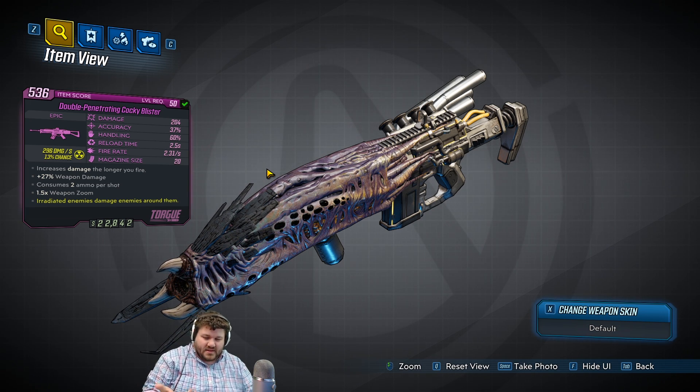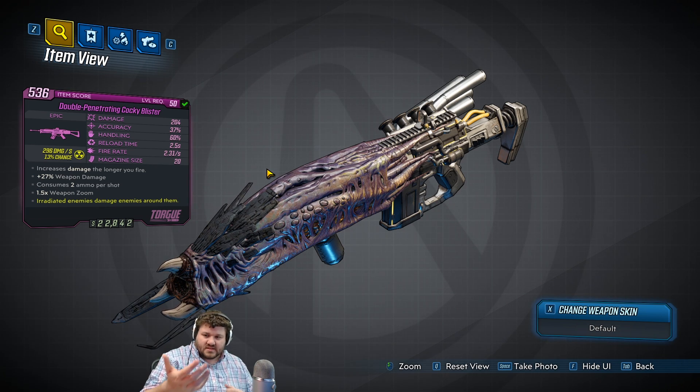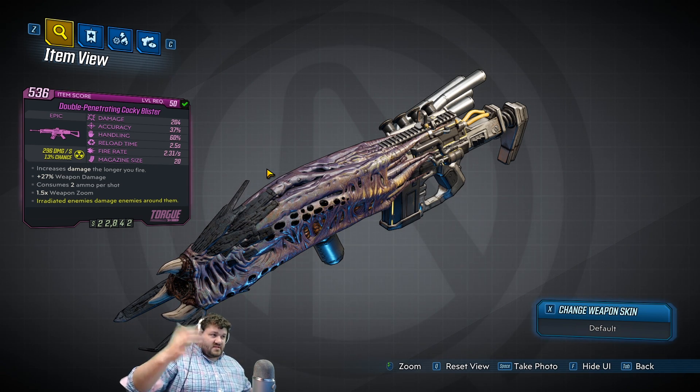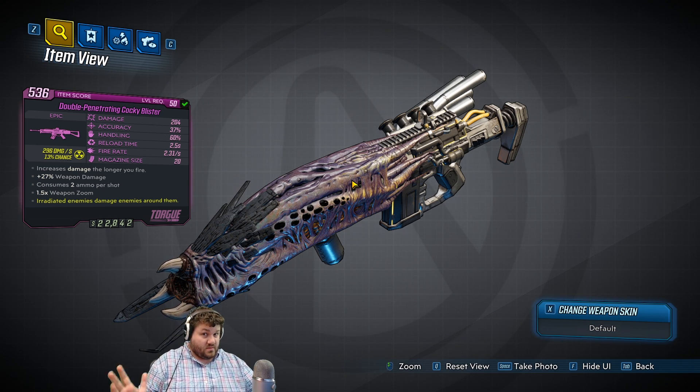It's kind of creepy — it's slimy when I touch it down here. I think it's attaching to my hand. Oh shit, I can't get the gun off! Things that could go wrong when using alien weapons. Bye guys!